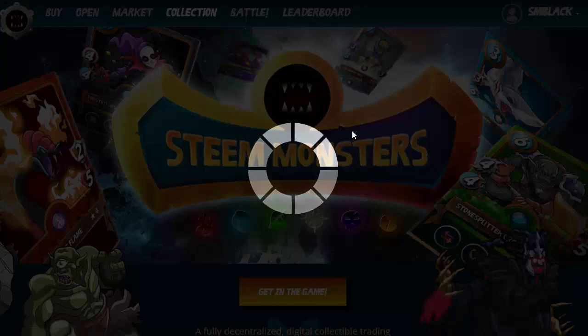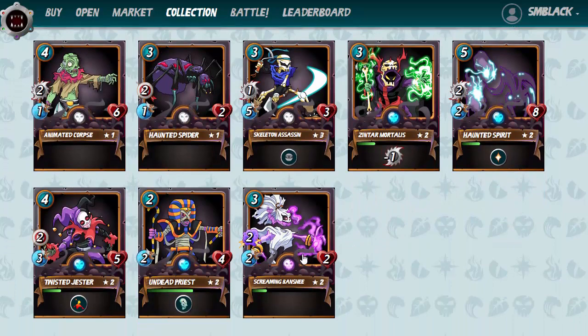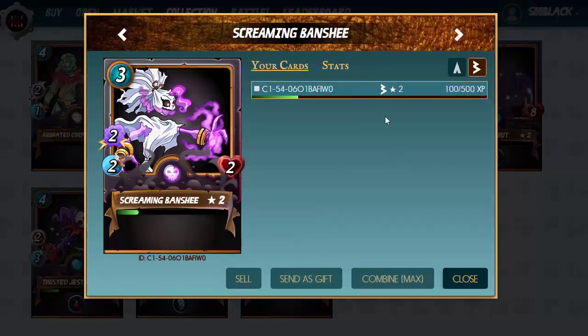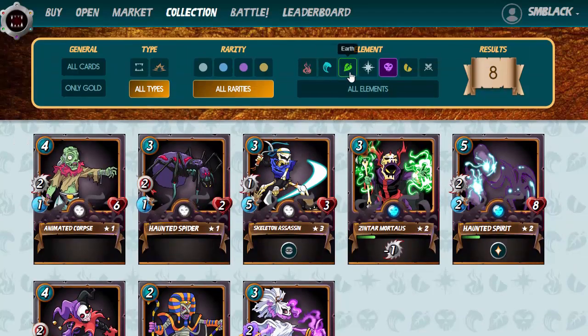Let's go back into our collection and make sure they came through. We've got the Screaming Banshee here — it's already level two because we purchased it at level two, which is great. Now we can go ahead and try out this new deck.